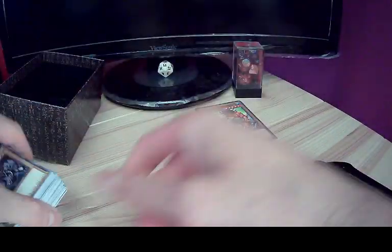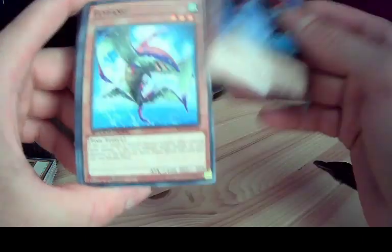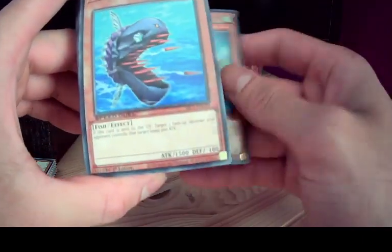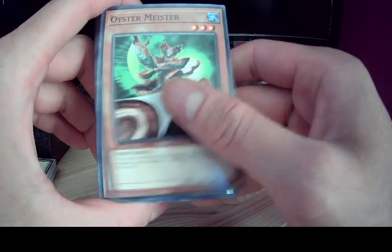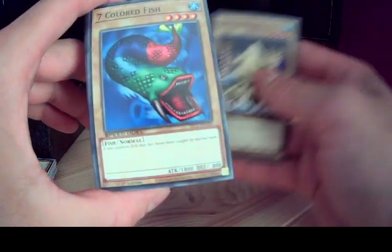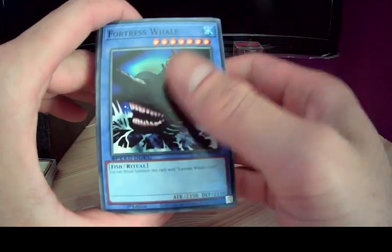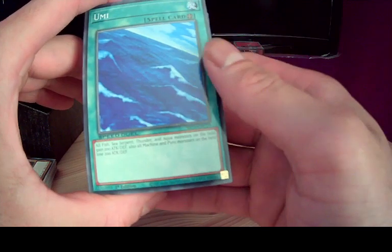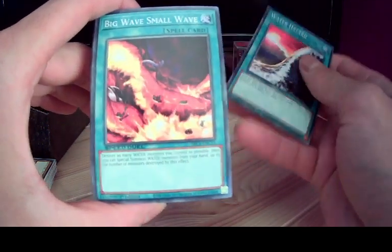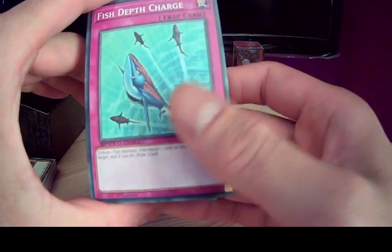I've opened the other one as well. Got the Legendary Fisherman, Air Orca, Fly Fang, Needle Sunfish, Oyster Meister, Piercing Marae, Maiden of the Aqua, Fiend Kraken, Seven Colored Fish, Legendary Fisherman number two, Fortress Whale. Salvage, Doomy, Water Hazard, Big Wave Small Wave, Surface, Fortress Whale's Oath, Tornado Wall, Fish Depth Charge.